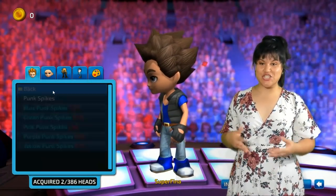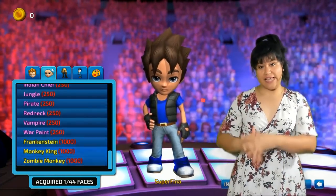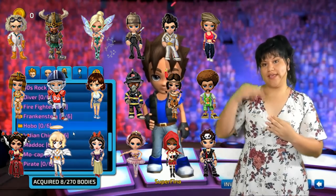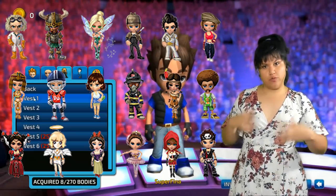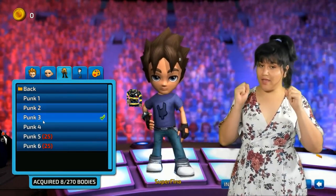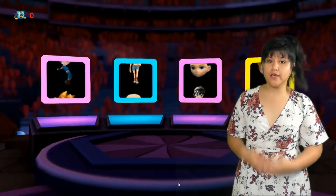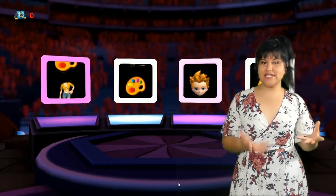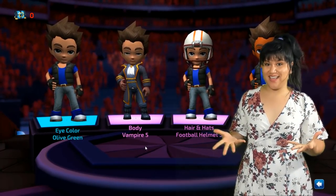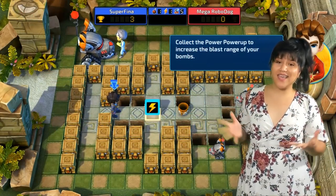Players have the ability to customize their avatar and character. When we first start playing, we're given a set of features, but as we play throughout the game, we're able to gain more by ranking up. Every time we rank up, we're able to get rewards and these rewards are random. But if you want to get something specific, you can purchase that. This is the area where we get our rewards — every time we rank up, we do a slot randomization and it will give us our rewards, different features that we can put on our avatar. On the bottom left side, there is a section where we can purchase features.